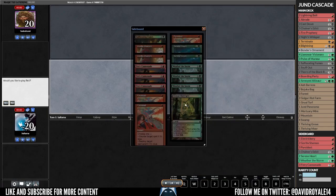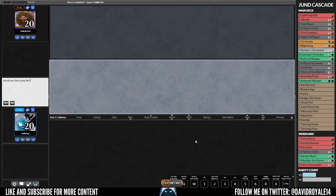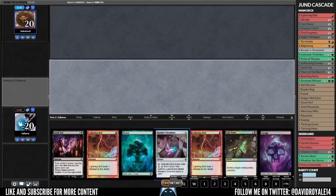Alright, game number two — let's see what I sided out. I decided to side out Golgari Rotform. I didn't have a very good reason, but I don't really like having it in hand and relying on it too much, so I decided to swap it for extra removal, going down to 21 lands. This is a very good hand.